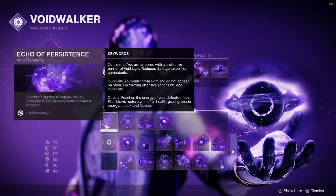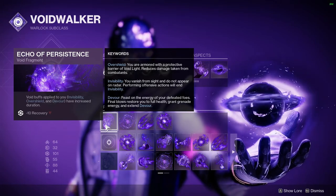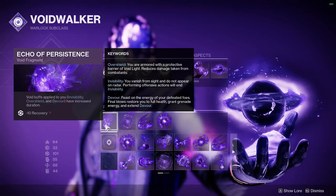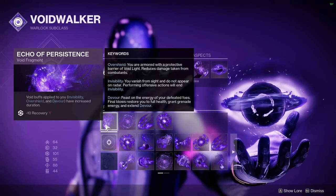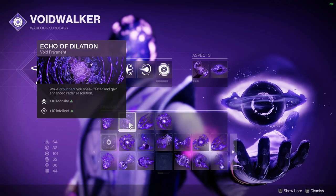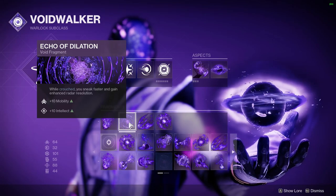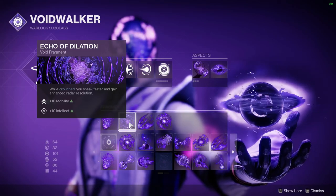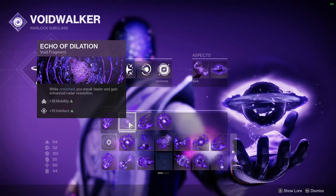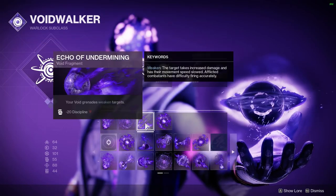You need both those aspects if you want four fragments. The first fragment is Echo of Persistence — our Devour extends itself to 15 seconds of duration instead of 10. Remember that also applies to invisibility and overshield from teammates, so those last 15 seconds instead of 10, which is very powerful. Echo of Dilation is the next one — it gives you an increased, very detailed radar. It really helps, especially on a close-range map like this, to see when people are rushing you, exactly where they are, and in what numbers. If you want to attack aggressively, it's great information to have.